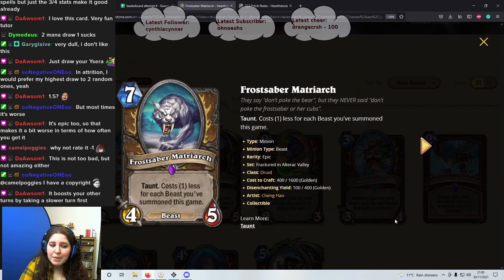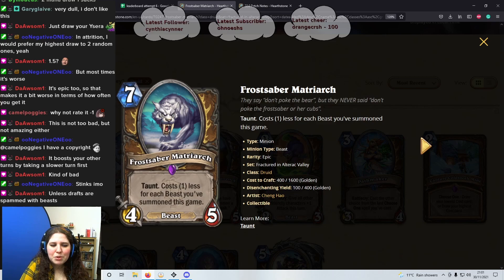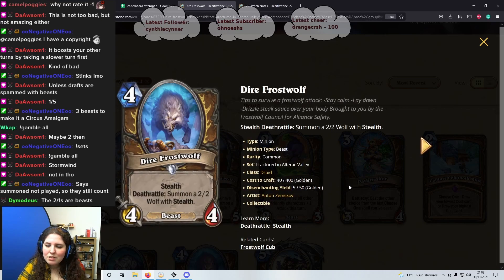Next card: 7 mana 4/5 Frost Saber Matriarch — Taunt. Costs 1 less for each beast you've summoned this game. Not great on its own — you'd need to play 3 beasts before this is any good. I'm going to give this a 2 star because in certain decks you could pull it off. You'd need 3 beasts to make it comparable to Circus Amalgam. I think this card will be okay but I can't see it being insane.